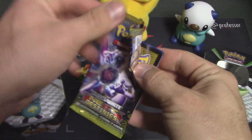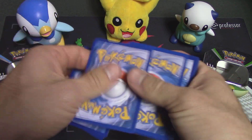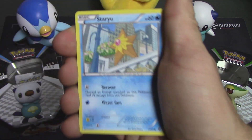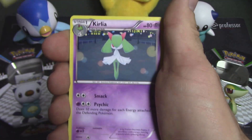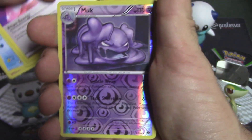Next Destinies with Mewtwo on the cover. Alright guys, here we go. We've got Litwick, Staryu, Grimer, Pansage, Shinx, Level Ball, Curlia, Prism Energy, a Reverse Holo Muk, and a Persian Non-Holo Rare.